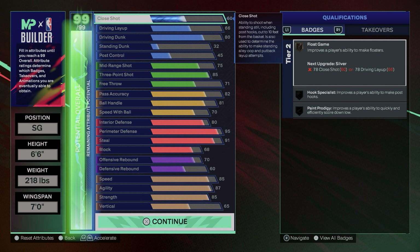On to shooting: you get an 85 three-ball. You're gonna get silver dead eye, bronze limitless range, silver set shot specialist, and bronze shifty shooter. Silver set shot specialist is a good badge. 85 three-pointers is a good rating — getting dead eye is pretty important, but having limitless range is really the biggest thing. You only need 83 for that, but 85 feels like enough to shoot at a higher consistency.